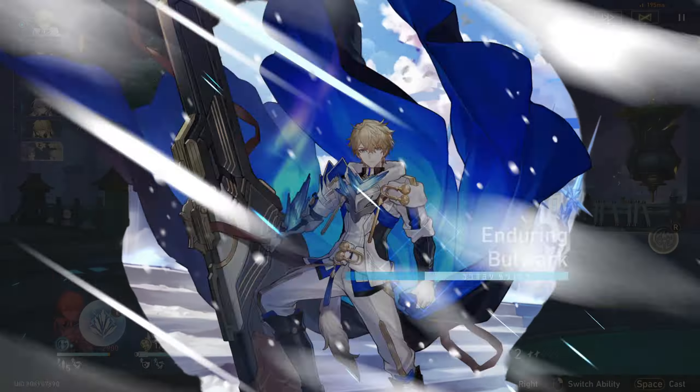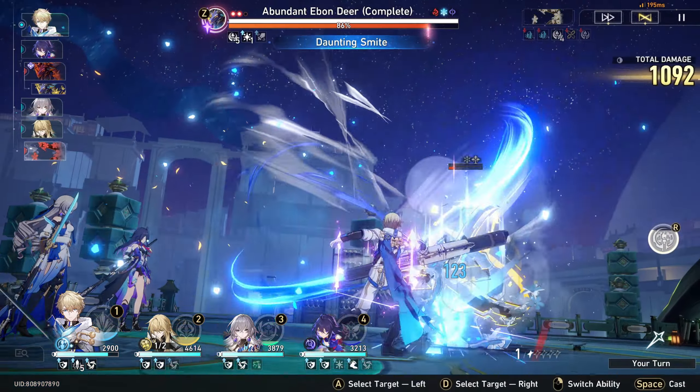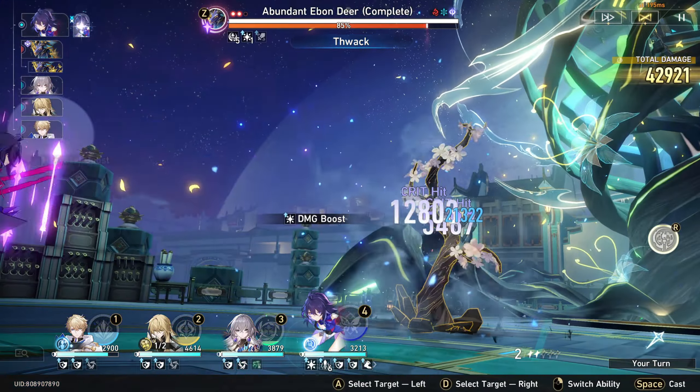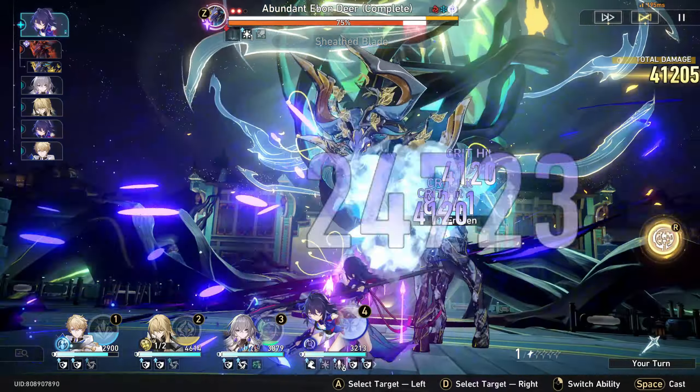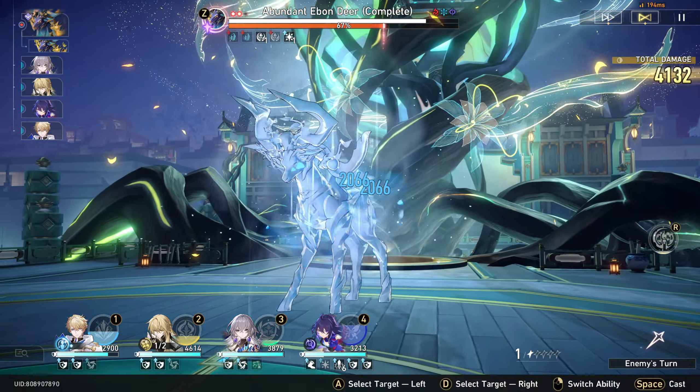All right, there we go. Come on, Gepard — another ult, let's go! Easy shield. And Silly get down there as well, and for the path's attack — frozen!